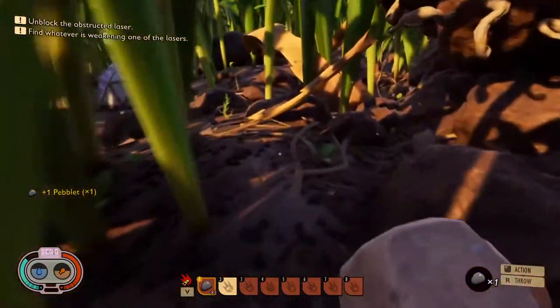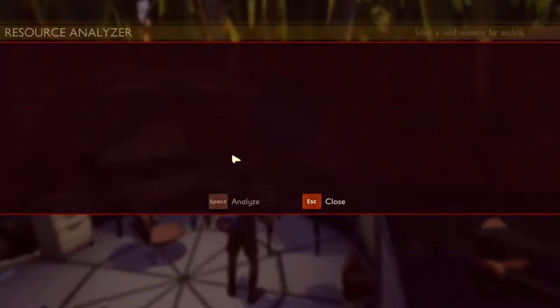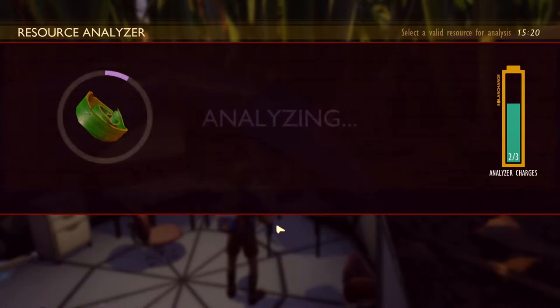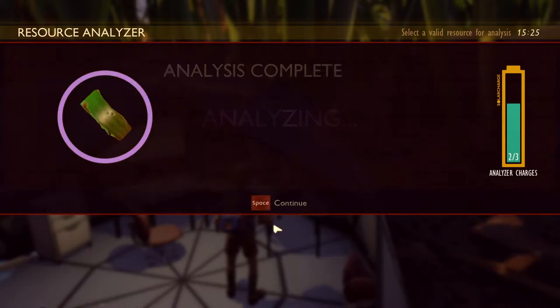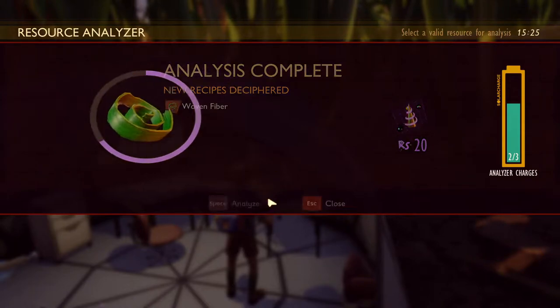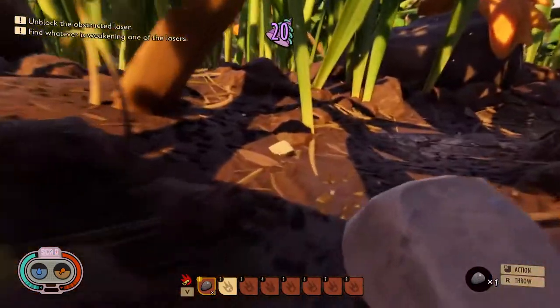A lot of the creatures in the game are actually friendly — and then you smack them. Alright, so we need to analyze plant fiber — that's the important one right there. Woven fiber. Alright, so if you don't do that, you're kind of stuck for a little bit.